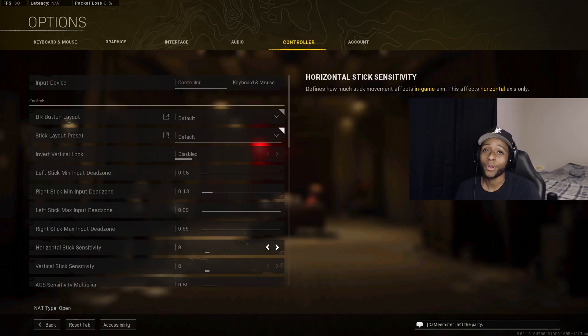Now for Controller settings. For Dead Zone, set it as low as possible without thumbstick drift. If your controller is making you move when you're not touching the stick, that's drift. If you're up around 0.20 on either stick, consider getting a new controller. I run an Xbox Elite Series 2 — highly recommended.